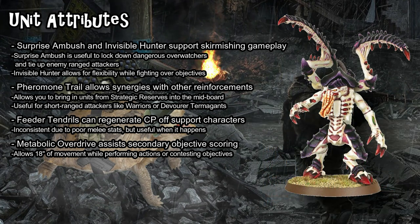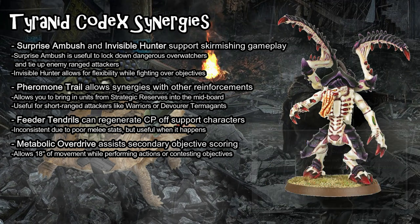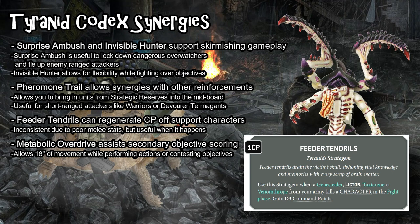Keep in mind Pheromone Trail only works on infantry — you can't put Monsters or anything like that. Invisible Hunter allows the Lictor to fall back, shoot, and charge, which is occasionally useful if you're stuck somewhere and want to pull back and then charge to get a secondary objective. And lastly for the Lictor-specific stratagems, Feeder Tendrils allows you to gain CP by killing enemy characters with a Lictor. You generally see this used with Genestealers, but Lictors can trigger it too against very light support characters — things like Platoon Commanders or Missionaries, Toughness 3 with a mediocre save, where two of those two-damage Grasping Talon swings could kill them.